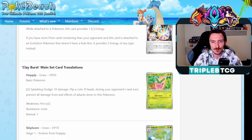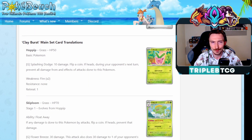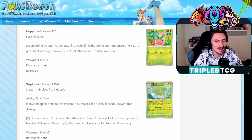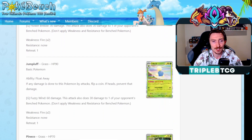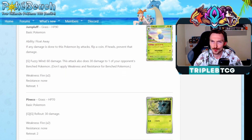For Clayburst, we're just going to kind of skim through the bulk guys here. We're getting a Hoppip and a Skiploom - any damage done to it, flip a coin, if heads prevent that damage. Nice. The Jumpluff has it as well, and then has the attack Fuzzy Wind which does 60 damage and 30 damage to one of your opponent's bench Pokemon, so pretty cool.